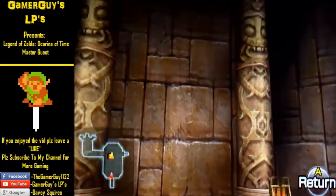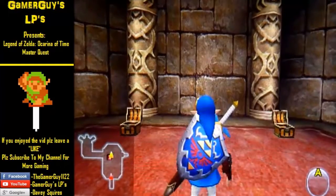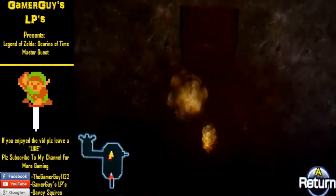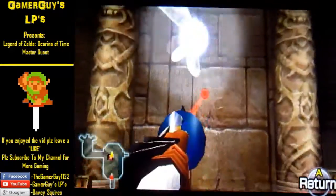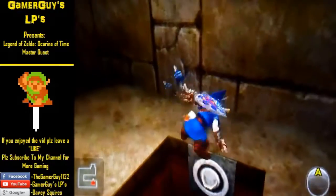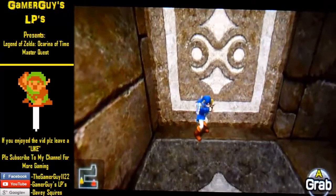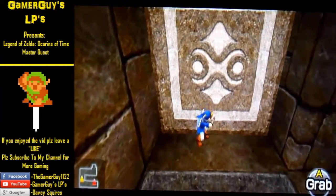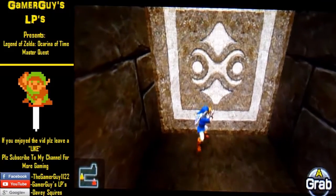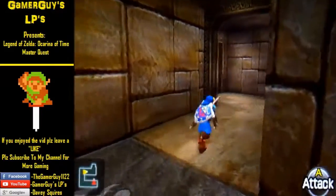First of all, as you can see there's a hole in the ceiling up there with a boulder in front of it. You want to blow that up with a bomb, then hookshot up there. As long as you have the Silver Gauntlets, you'll be good — just push this big block out of the way.